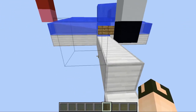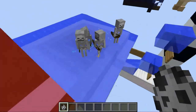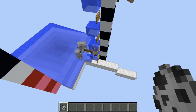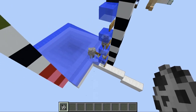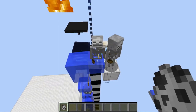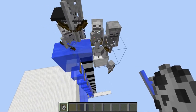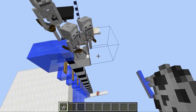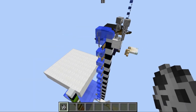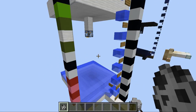You'll see that if we spawn in skeletons here, they make their way to the water elevator and gradually move up to the top, where they push each other off and drop down into the killing chamber. That right there is my ideal skeleton and zombie spawner setup.